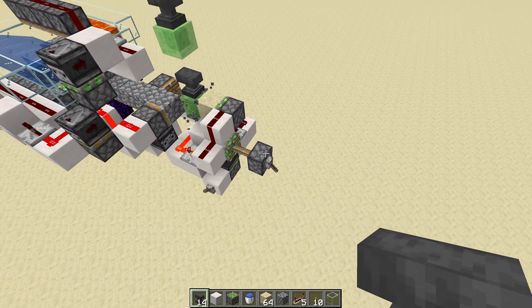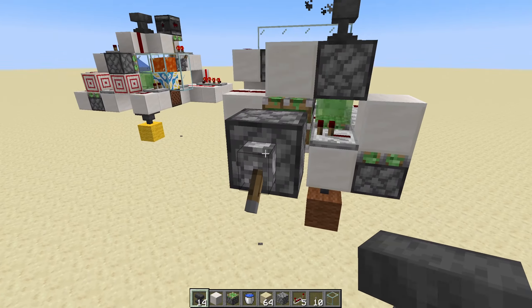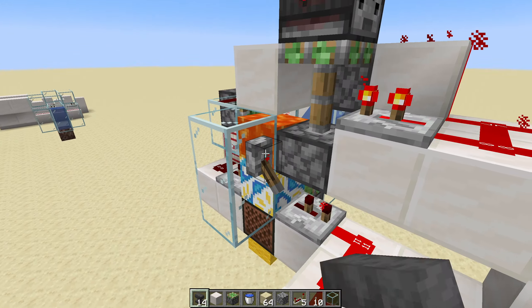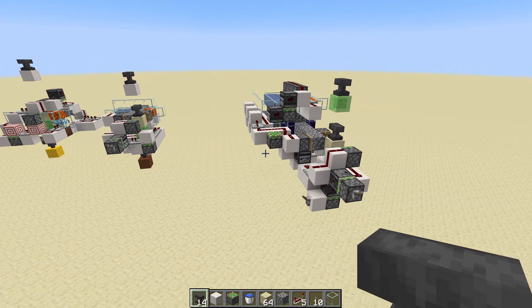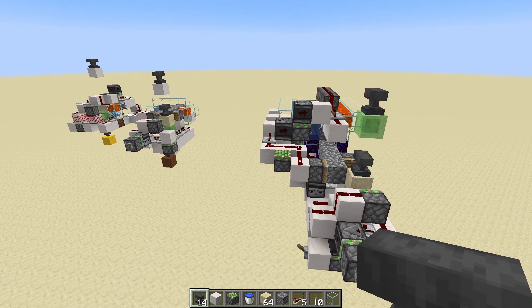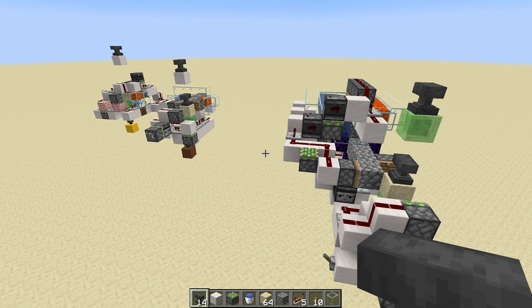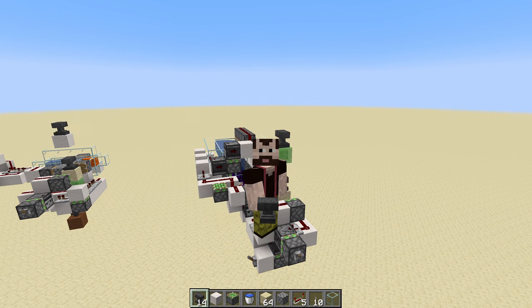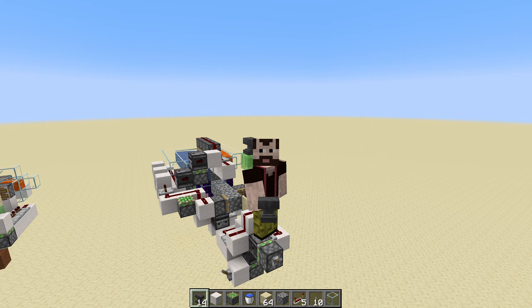One of the problems these machines have — all of them, and the new one as well — is that they are not unload safe. Let's turn them off so I don't have to repair them when I come back into this world. Because they are complicated, hard to fix, and I don't really understand how they work anymore. Hopefully the new one will still crash but might be easier to understand and fix.